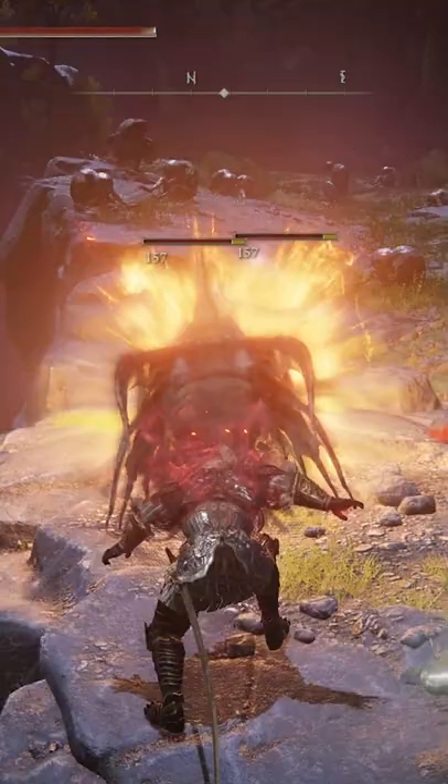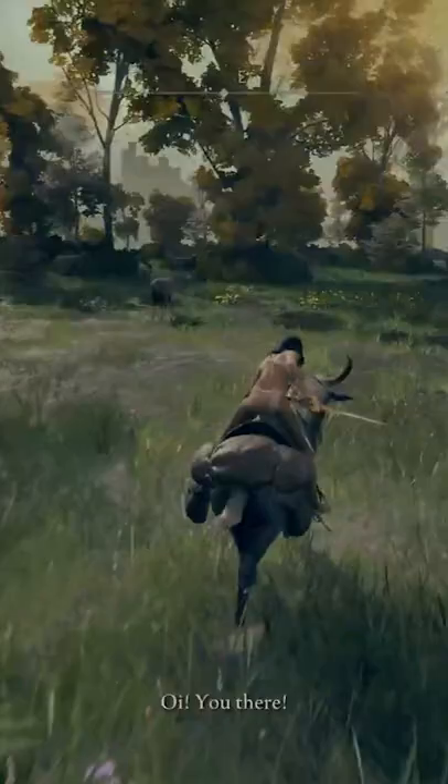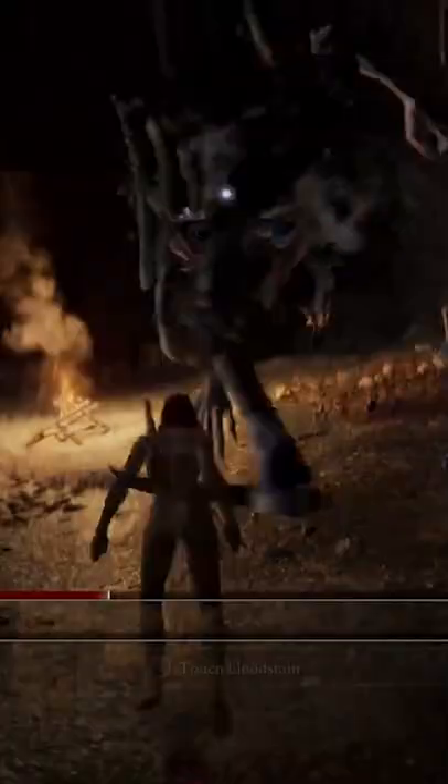Have you ever wondered how to get to this hidden island off the western shore of Limgrave? Do you want to harness the power of dragons to burn your enemies to pieces? Or are you just curious about how to progress with the storyline of Boc, the weird demi-human that was sitting in a bush that time in Limgrave?